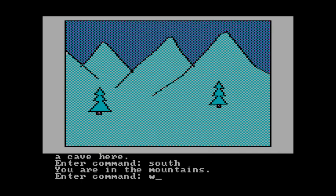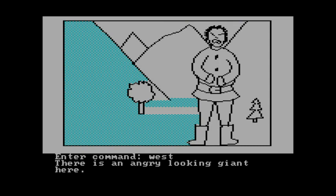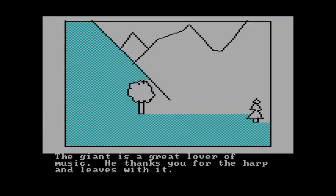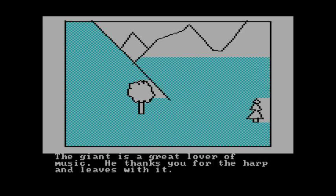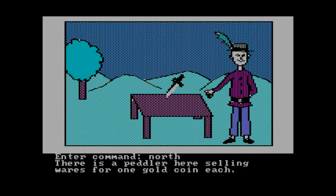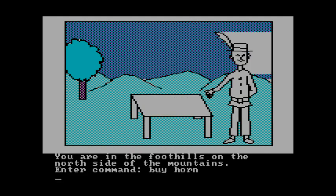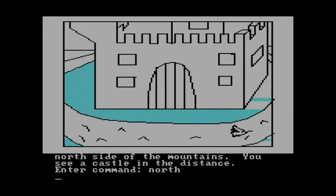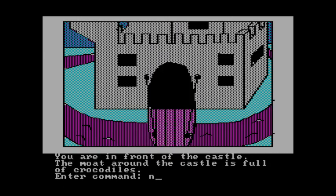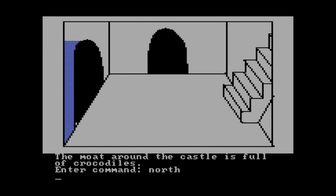Play the harp for the giant. The giant is a great lover of music — he thanks you for the harp and leaves with it. I didn't say you could have the harp, but I guess it's better than him killing me. Here's a peddler selling wares for one gold coin each. I'm going to buy the horn off him with our coin. There's a moat — you're in front of the castle, and the moat is full of crocodiles. Play the horn and it'll lower the drawbridge. Heading in — you're in the entry hall of the castle, with doors to the north, west, and south.